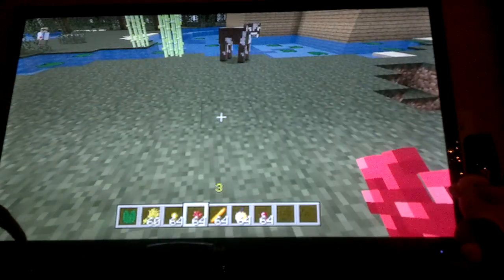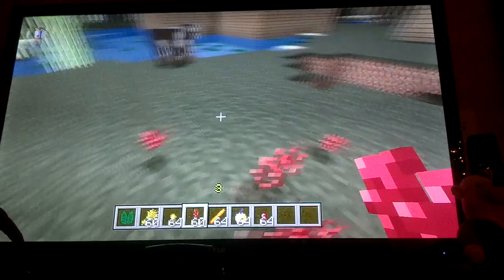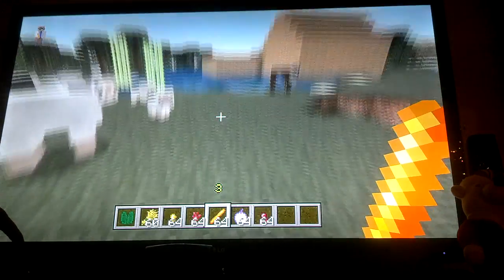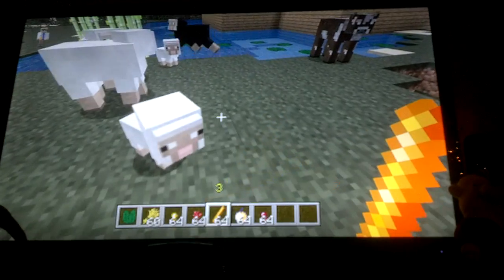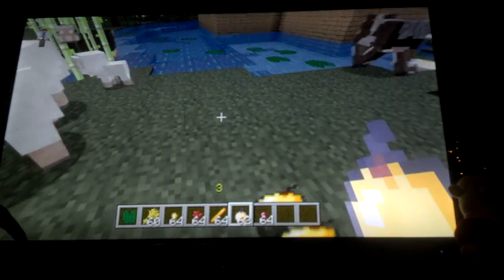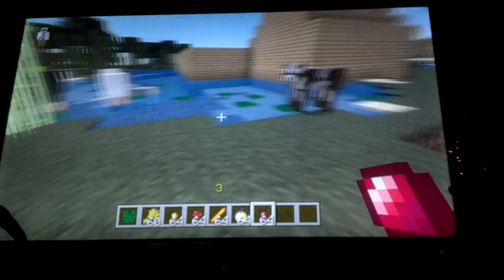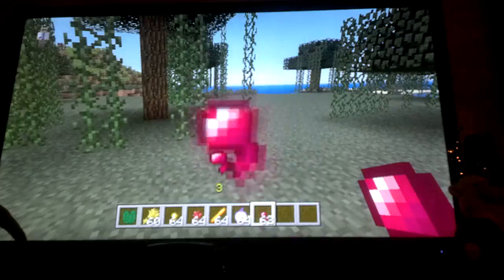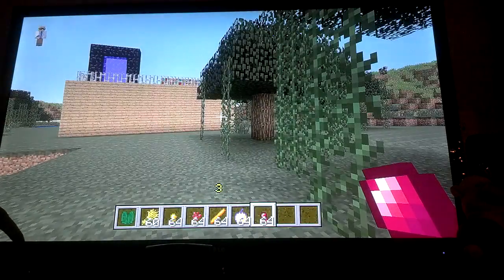This here is nether wart. Nether wart is used to brew potions, which I will show you in a couple minutes. These are blaze rods — blaze rods currently have no use. These are golden apples, which are now enchanted to give you more health and stuff. And this is spider eye — they are used to brew potions.